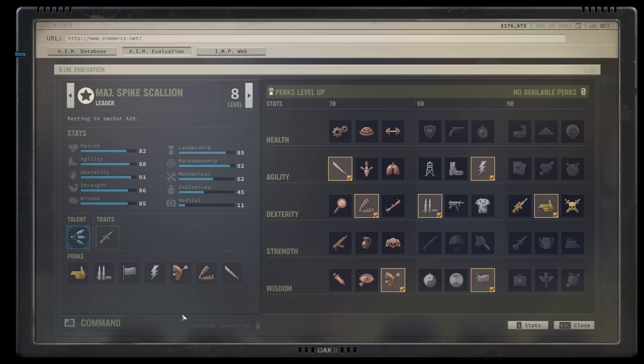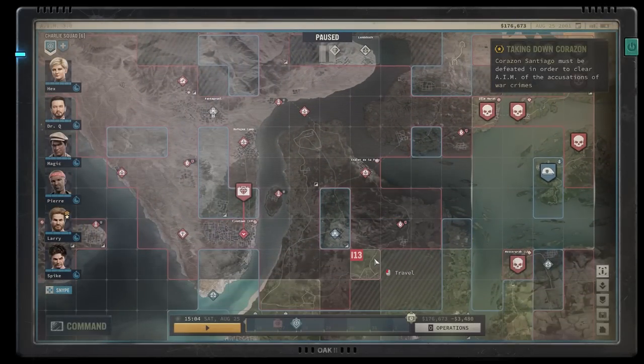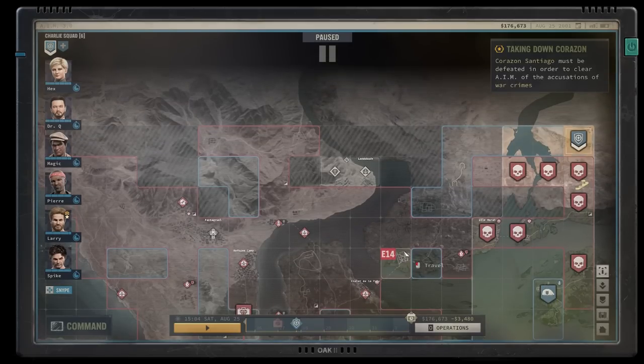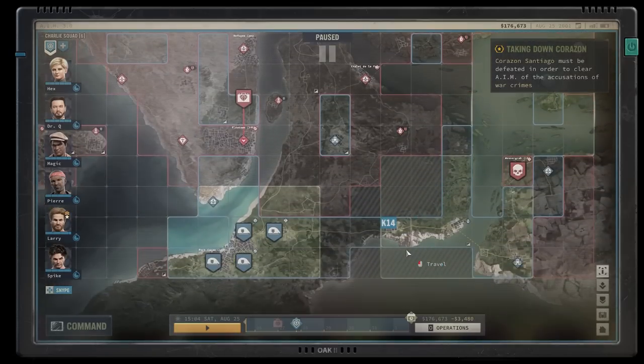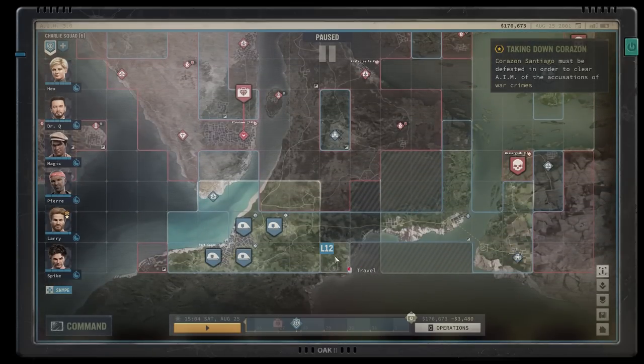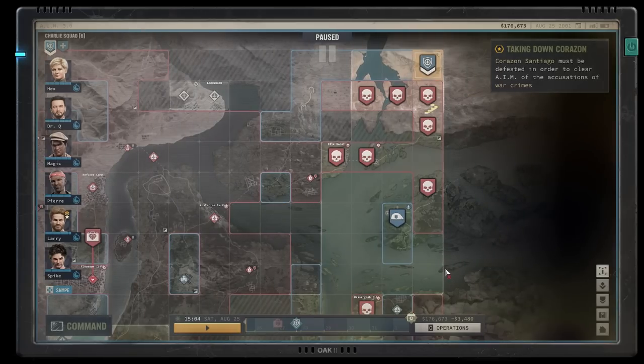From what I researched, nobody knew exactly what triggers the option to hire the Major. I tried on my first playthrough and the option just wasn't there. So I investigated — I killed him maybe six or seven times under different circumstances: before saving Beef, after saving Beef, killing Beef, sparing Beef, before the military guys come in, before taking some evidence against the corporate girl. I finally figured it out.